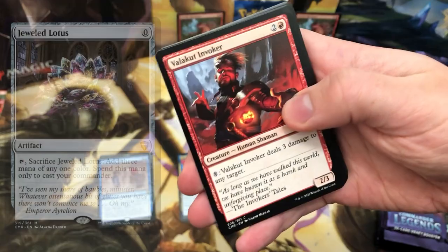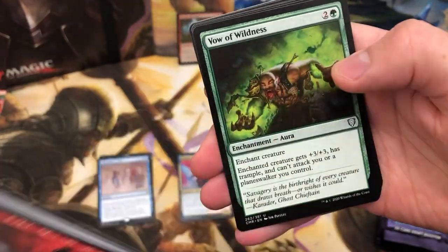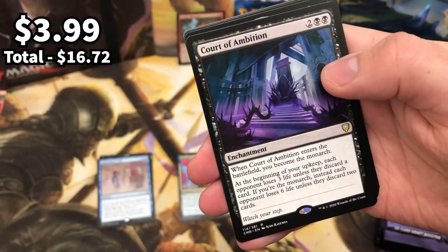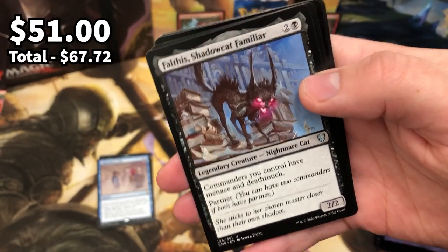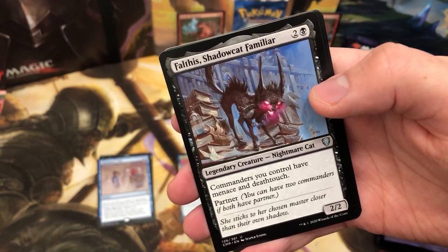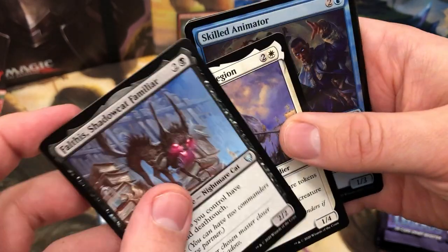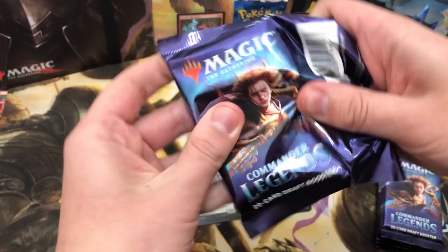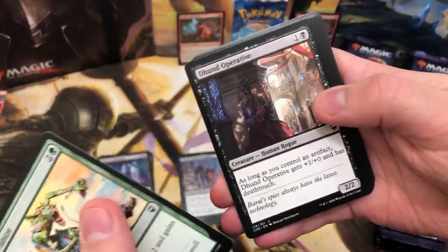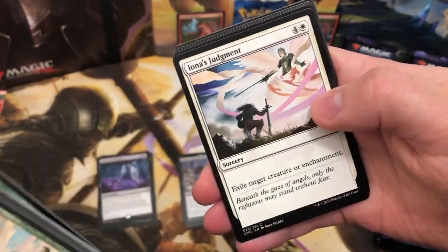We've got 22 packs left in this box. Obviously you're looking for your Jeweled Lotus, Mana Drain, Vampiric Tutor — all of those. I wouldn't mind getting those Commander jewel lands either, they look really cool. Burning Anger. Court of Ambition — another Monarch rare. Oh yes, uncommon but this is one of the most valuable cards in the set right now — it has menace and deathtouch. The value of these cards even before release will tank — there's no way Jeweled Lotus stays at around $100, it'll probably tank to about $20.